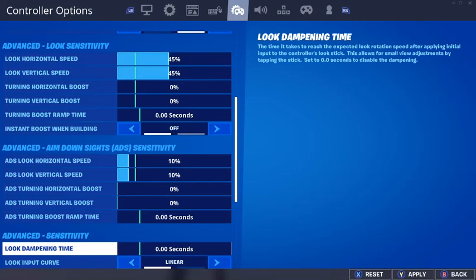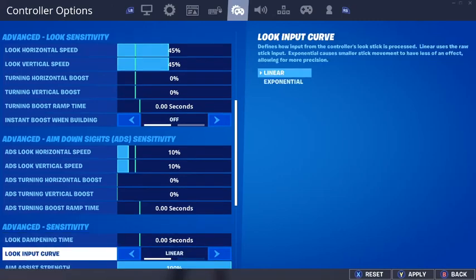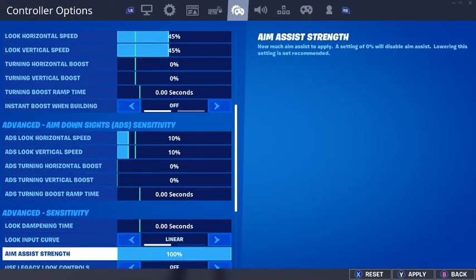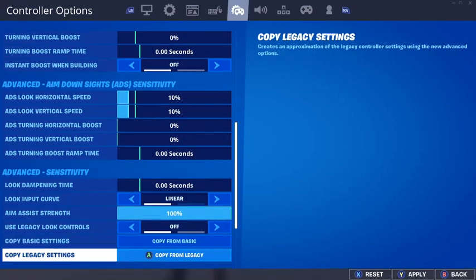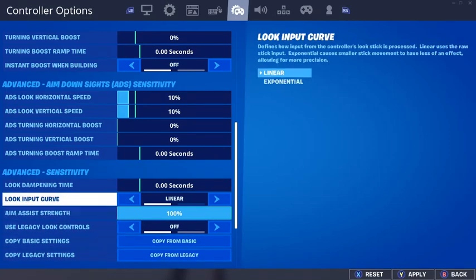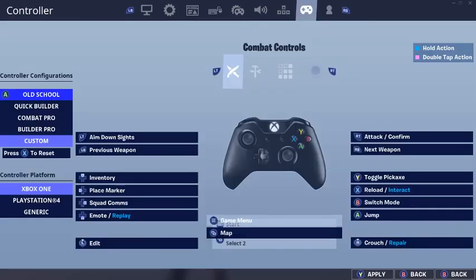Same thing with the boost ramp time. Look dampening — you never want that on, make sure it is always off. I'm on linear input. If you haven't switched to linear yet and you're still on legacy settings, linear is the best in my opinion — it's smoother and gives you more advantages. Aim assist should be on at 100%; everyone should have that on.